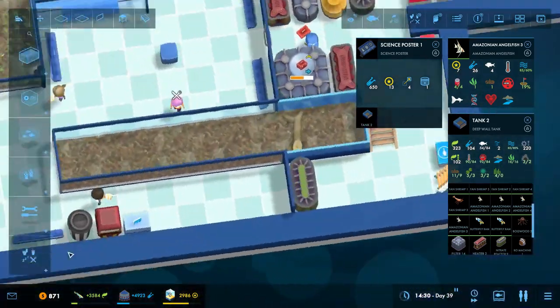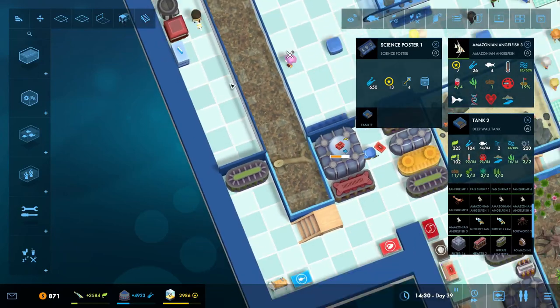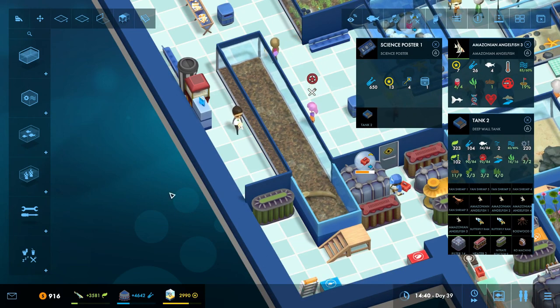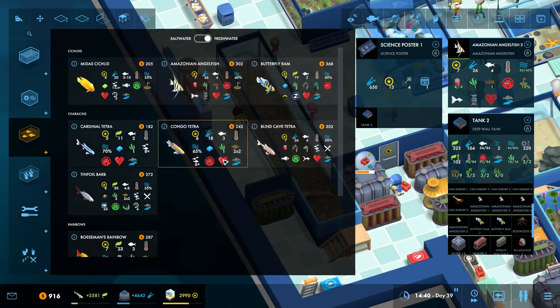Now we can get into our new tank, which is actually an old tank, but we can make it new again. We can decide what to put in here — what the heck are we going to put in here? In a flash of a second, you went to go look at the pretty fish and they all vanished because everything happened while it was paused.